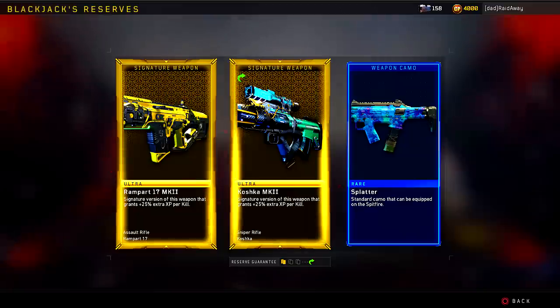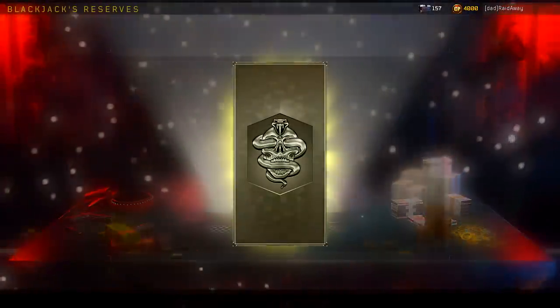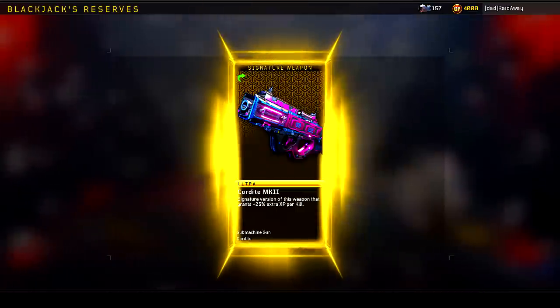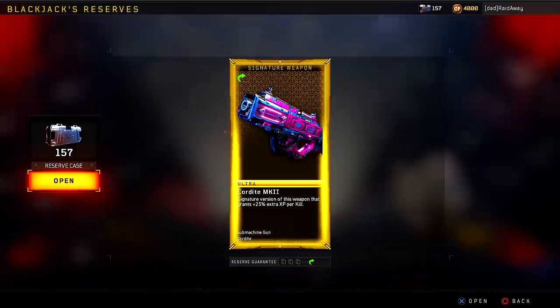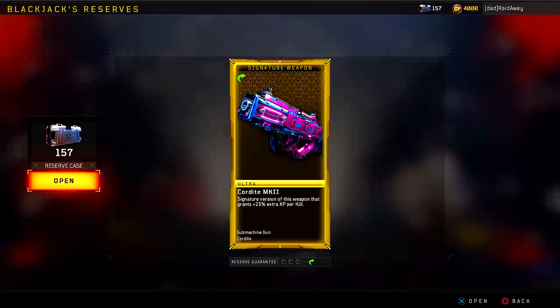I went ahead and opened up one more reserve case — I've been playing a lot of Black Ops 4, collecting reserve cases and supply drops as I play. I got the Cordite Mark 2. So in total I got three new Mark 2 variants: the Rampart, the Cordite, and the Koshka, which is really awesome. I basically got them for free because of the free weapon crate when I hopped on Black Ops 4, and then one reserve case I also got for free just by playing.